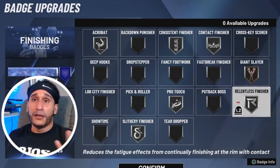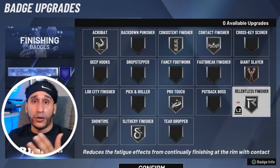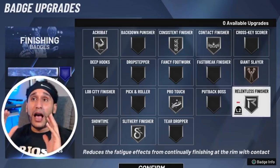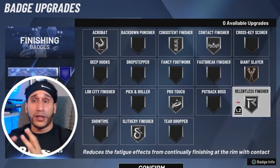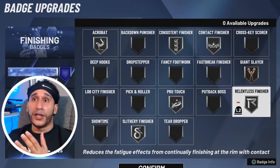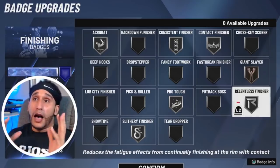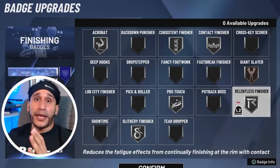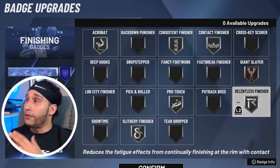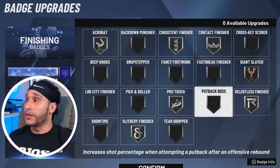Relentless Finisher on silver. If you have Relentless Finisher, you may want to consider equipping it as high as it can go — normally I run this on gold. I've had mixed feelings throughout 2K20 about Relentless Finisher; I was able to get finishes without the badge at all, but not on a consistent basis. After patch 10, Relentless Finisher seems to help me finish more consistently, so I've been running it on gold. You guys may want to consider that as well.